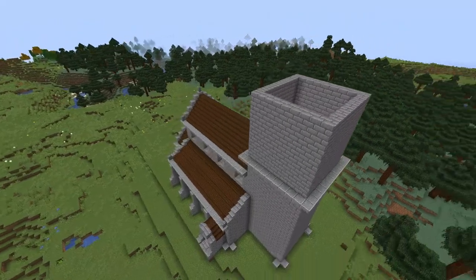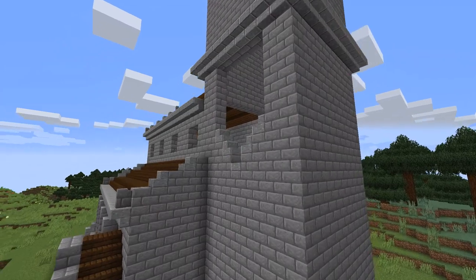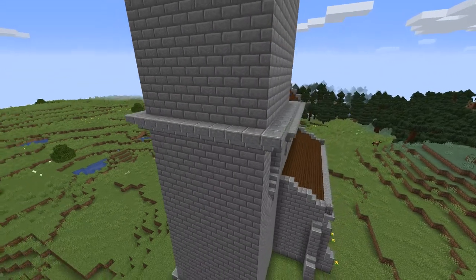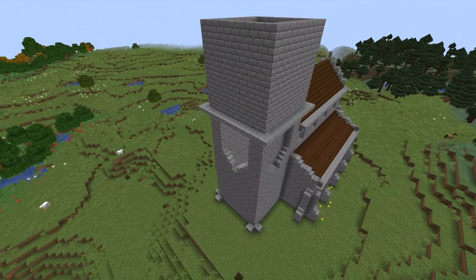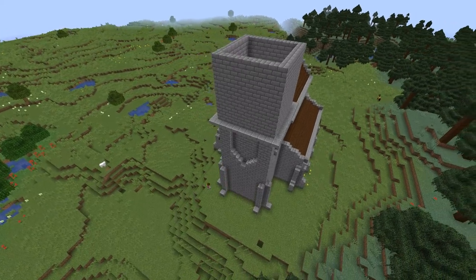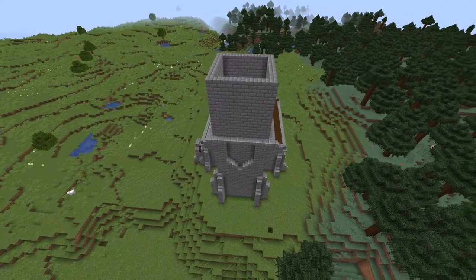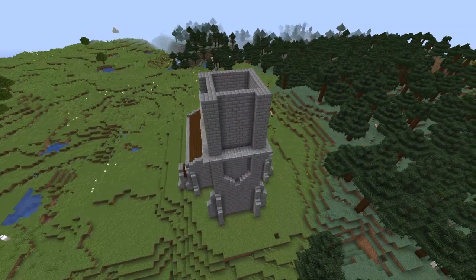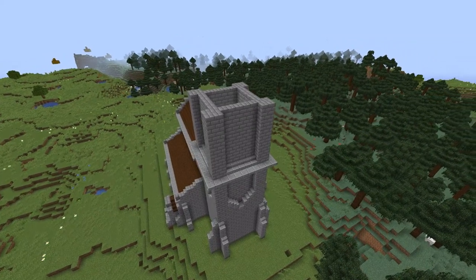We can now start working on detail in the tower. To give it a bit more interest I'm going to chisel my own little design into the tower walls and finish off those all important support columns at the bottom. We're then going to continue the indents upwards, then add an outside platform on the top decorated with some crenellations and a bit more decoration underneath with some upside down stairs.